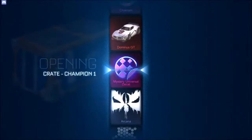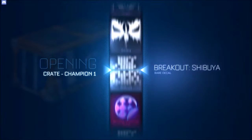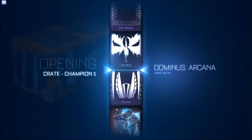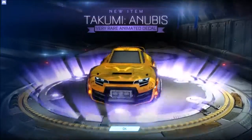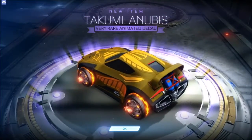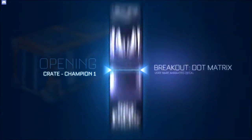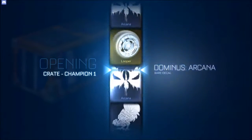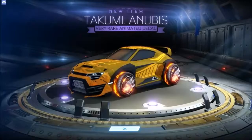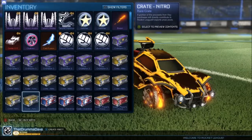We got two more Champion Crates left, at least from the first series. We just missed out on the Trinity but we still got a Very Rare, so not bad — we got Anubis, which is an animated decal. It's pretty cool looking, not bad. Last Champion Crate One — we're going to go out with a bang. Or we're going to go out with an Anubis. Yep, another Anubis. Not everything's going to be an import or exotic, and that's okay.